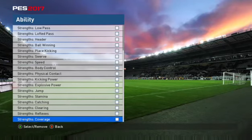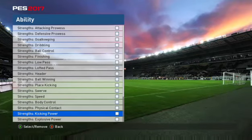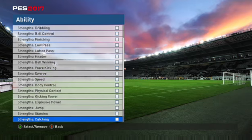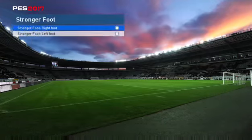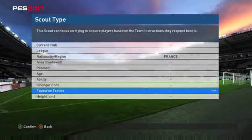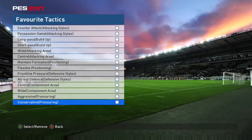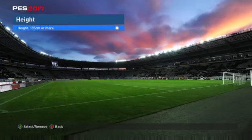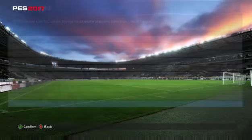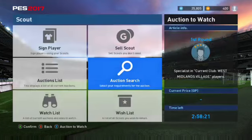Nothing new there. Actually, that's a lie — physical contact is a new one. No both-footedness, I guess, unless you tick them both — more sense than what I just said. Favourite tactics. Height is the same. That's a little look at scouts.